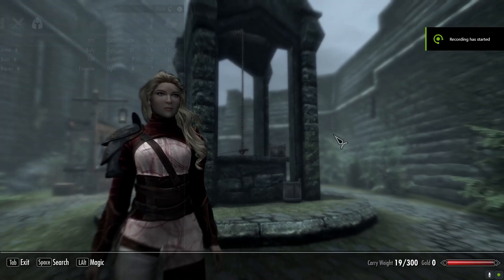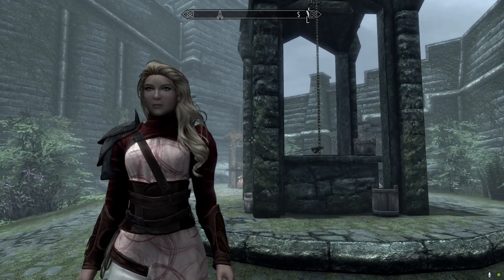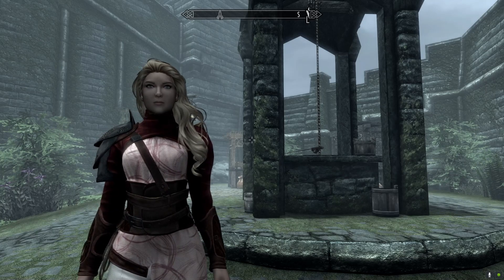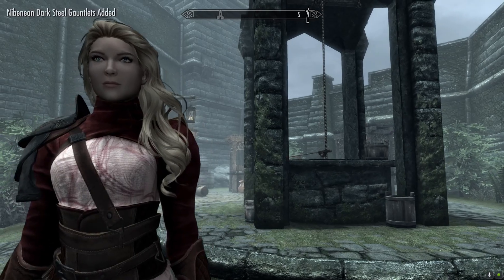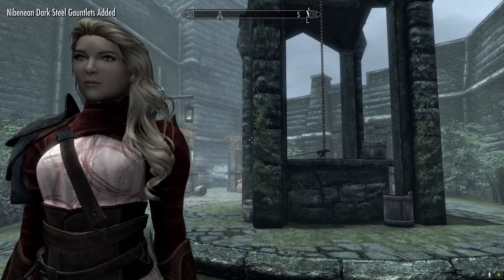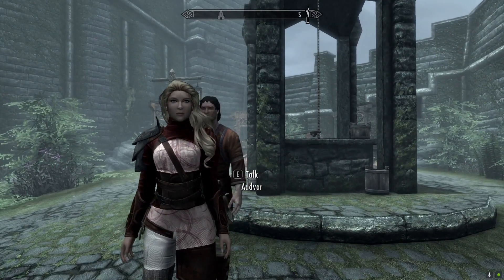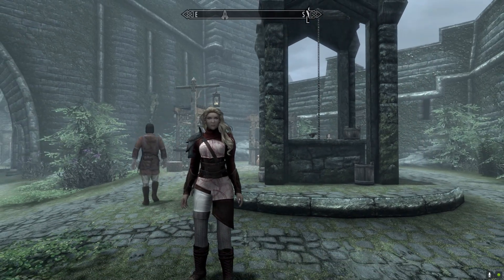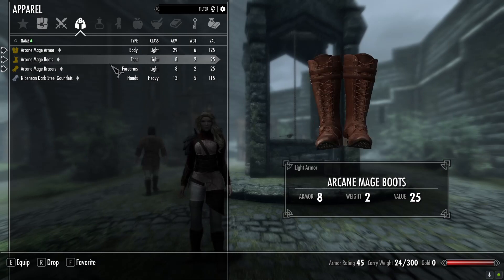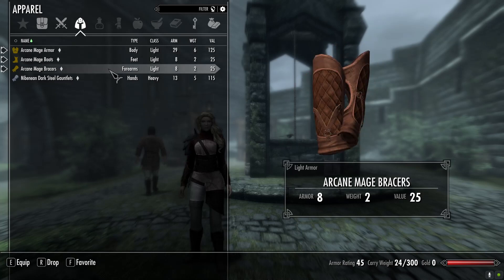Alright, for our next mod — this is really cool — this is just the arcane mage armor. Pretty simple looking mod here. It's also just some new craftable gear where you can just add item to find it, which is pretty easy. And again, like I said, I do love that I'm using this hair mod now because it actually has physics — it's like an upgrade from the one I was using on console. It's a really simple mod here. This one just adds a few things: some armor, some boots, and some bracers. That's pretty much it.